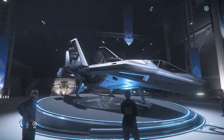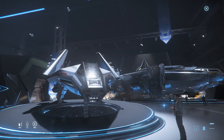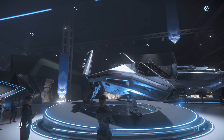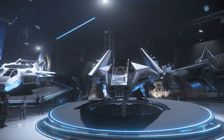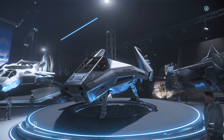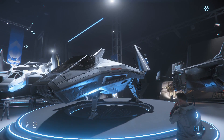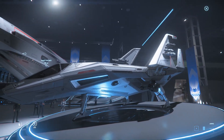The Arrow, a single seat light fighter with three size 3 hardpoints. The one on top can be swapped for a gimbal size 2 or a turreted two size 1s. With six size 2 missiles, only one size 1 shield, power plant and QT drive with two size 1 coolers. This ship is packing missiles.